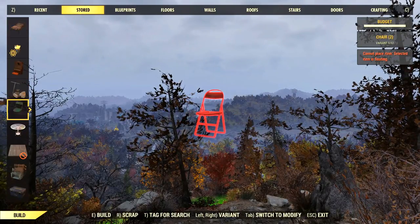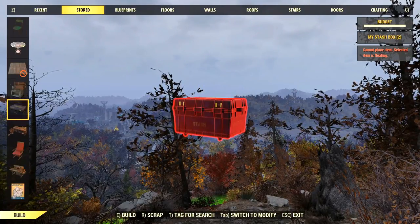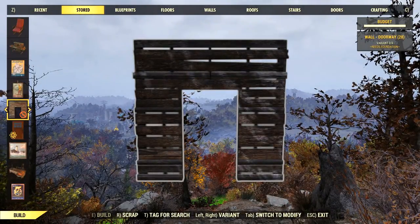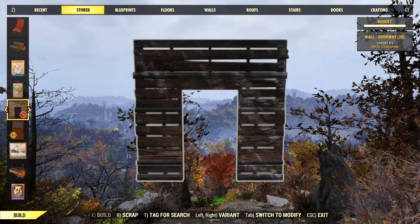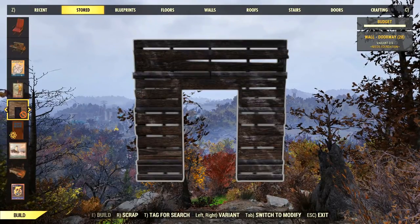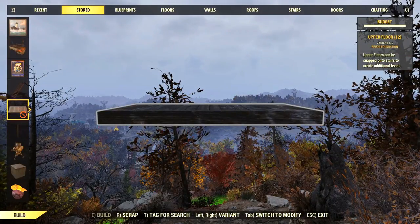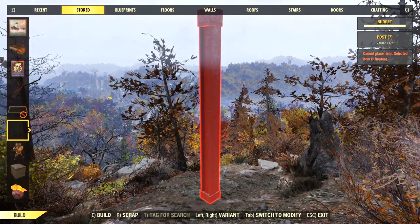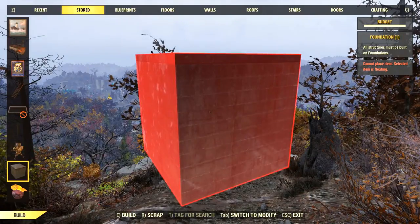I've got some furniture and the piano, the crafting stations, 24 upper floors, two stash boxes, some chairs and some decoration. I've got 28 walls - those count as the same thing whether they're doorways, shuttered walls, or solid walls. Then two doors, four ladders, 12 rectangular upper floors using the grid model, six posts, six turrets, and one foundation.